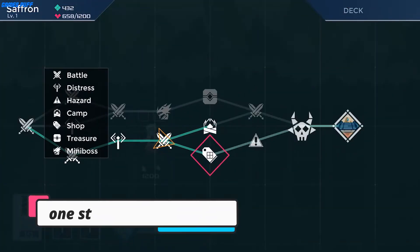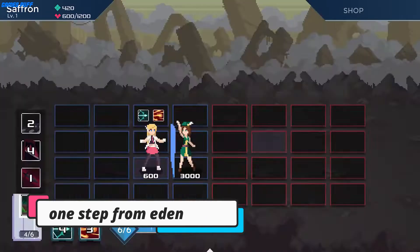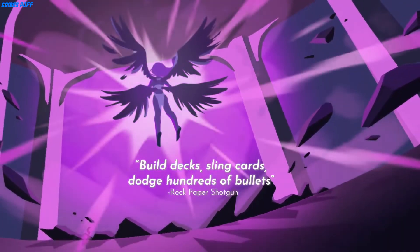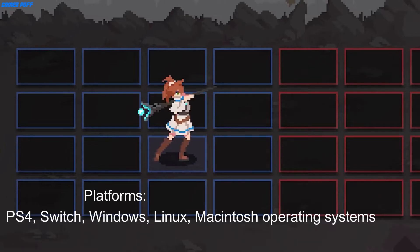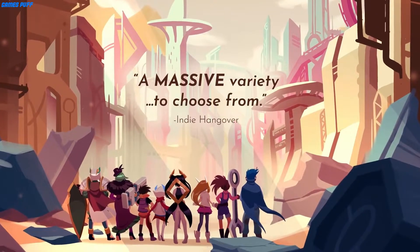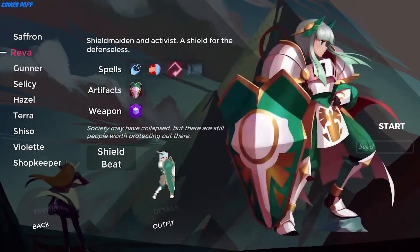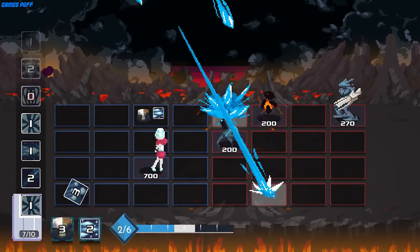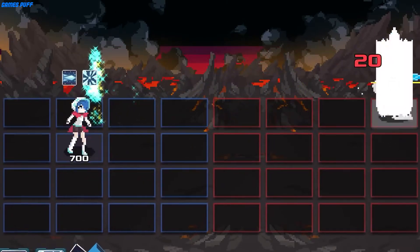Next up we have One Step from Eden. When a popular game like Slay the Spire does well, a trend usually starts of other similar games coming out. But one game series that desperately needed a trend of its own was the Megaman Battle Network franchise. Those games had such a unique approach to combat, but not many other titles tried to emulate it — until One Step from Eden.